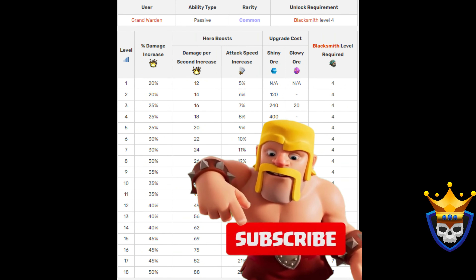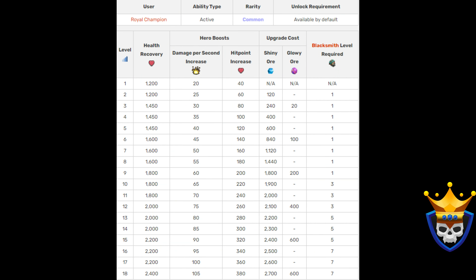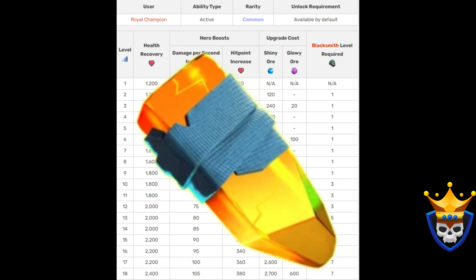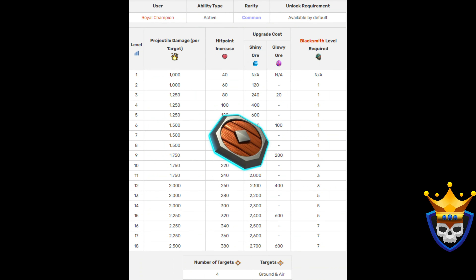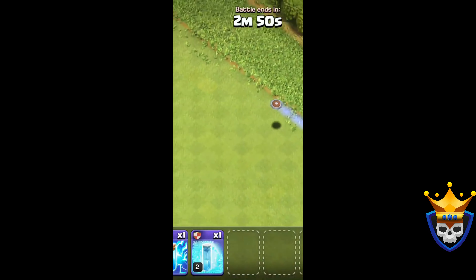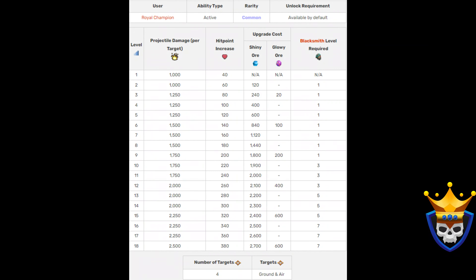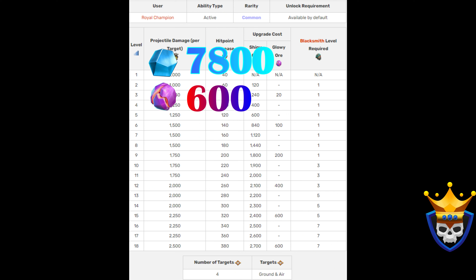If you've made it this far, please help the channel grow — like the video and subscribe. For the Royal Champion, there are only two options so we will not go into depth. The Royal Gem I would max out if you have the resources, as it can give you the small edge in an attack keeping your Royal Champion alive. It costs 7,800 Shiny Ore and 600 Glowy Ore to max it out from level 15. The Seeking Shield is a great equipment — besides being the coolest in the game. With the shield, you can take out key defenses and even save yourself from time fails. I would recommend maxing it out, as it is definitely worth the 250 extra damage and 40 extra hit points. To max out from level 15, it will be 7,800 Shiny Ore and 600 Glowy Ore.